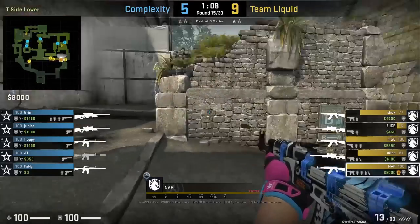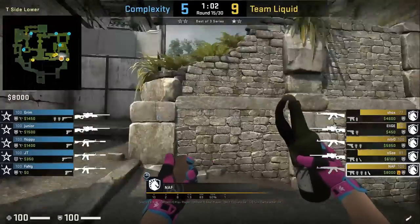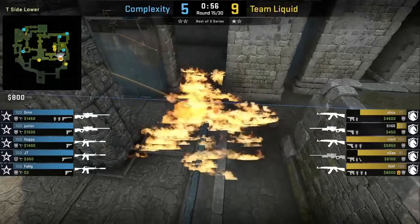Naf has an easy way to molly the cave entrance and back pillar of B site. Stand in the middle of lane and in the middle of the wall in front of you, aim at the bottom of this plant, then run forward with a right-click jump throw. So easy a caveman can do it.